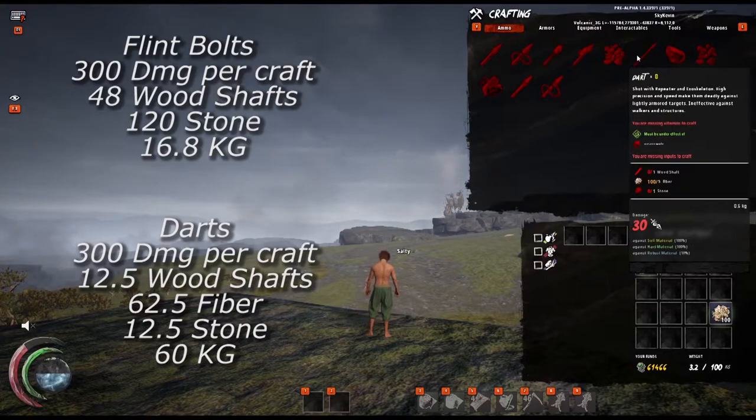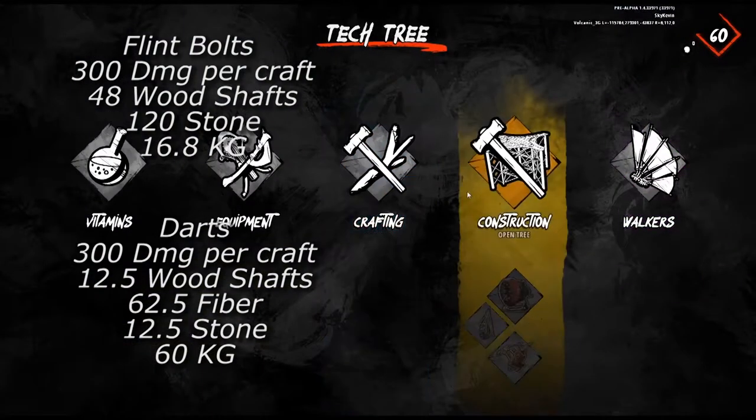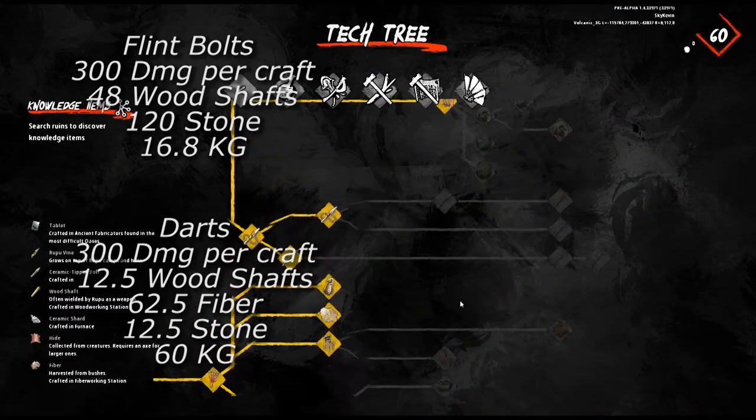Already, we can see a huge difference in the resource cost to damage done. Darts clearly take far less in terms of actual resources to damage, but we do have a caveat. The weight of the darts is 3.5 times heavier than flint bolts. At this point, every dart deals only 3 damage to a walker hull. So in this comparison, we're looking at how fast can you shoot 24 flint bolts versus 100 repeater darts.